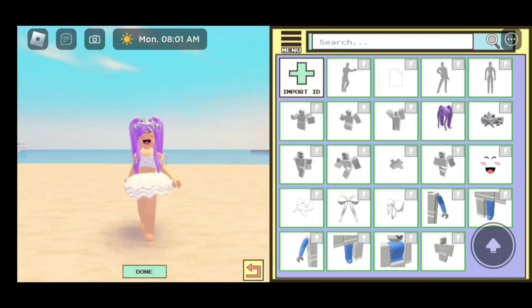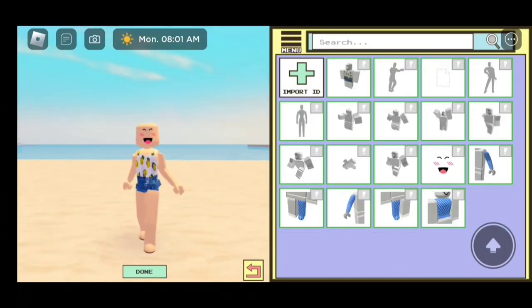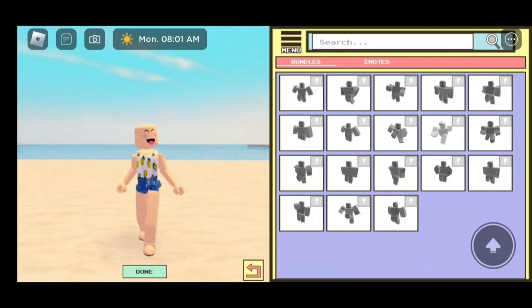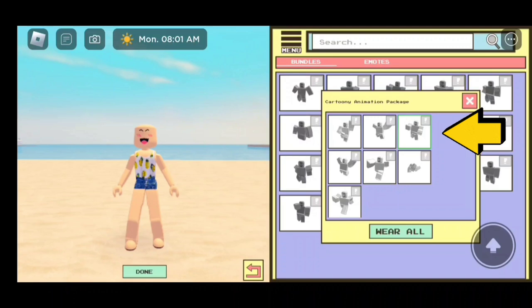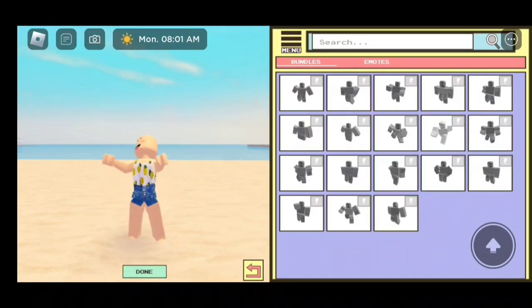First up is to remove everything on your avatar — all your accessories. Next, we're going to change your animation. So click on Menu again, then go to Animations, and make sure you click on this animation right here. Once you're done doing that, just click on the X.